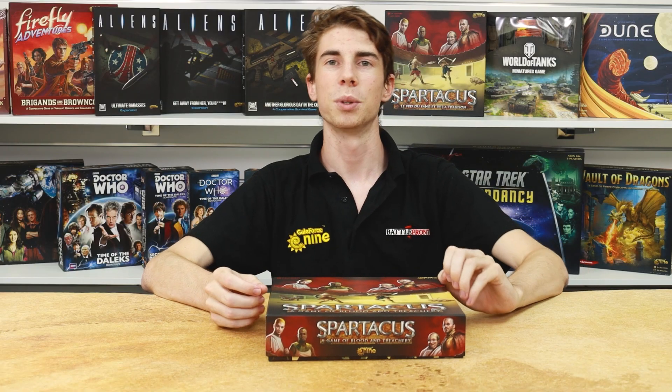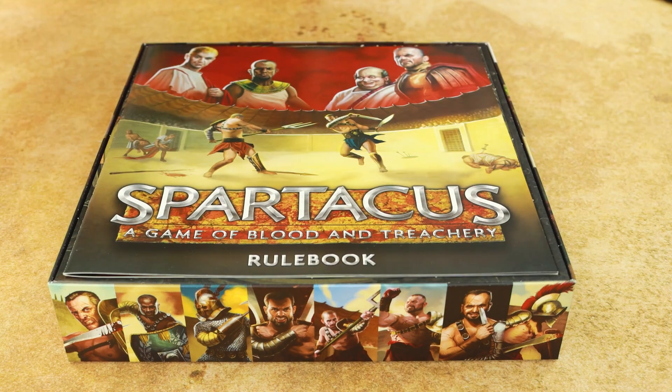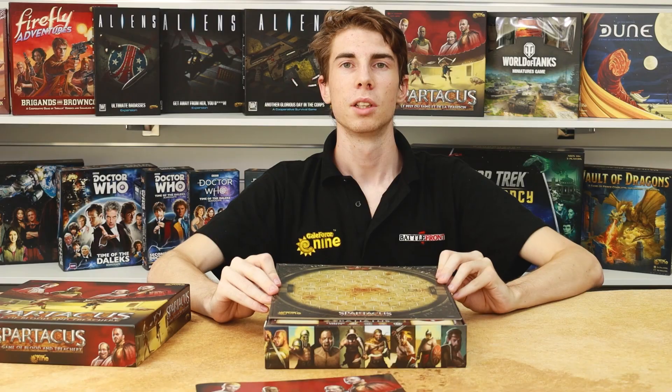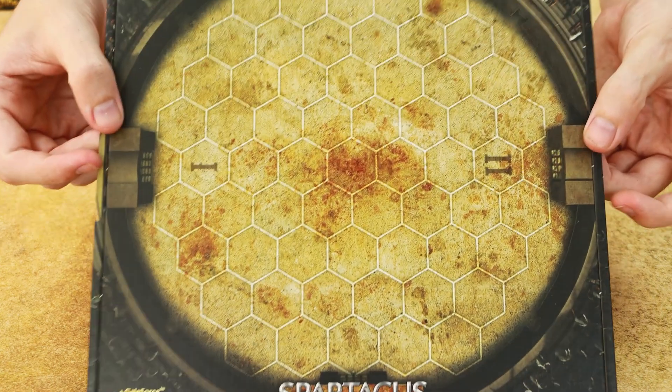Now let's get straight into it and see what awaits us inside this box. First up of course is the rulebook — everything you need to know about how to play the game. Then we have the gladiatorial arena board, where the bloodiest of battles will take place.